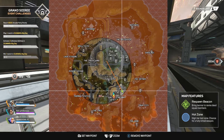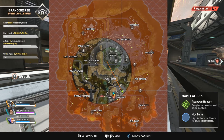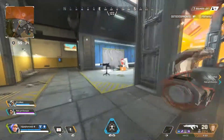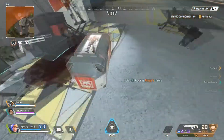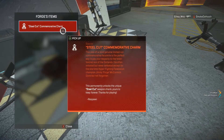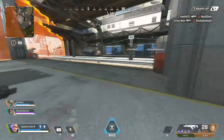All you have to do is land at Sorting Factory, go to the little interview spot, find his death box, loot it. You're going to hear the unlock sound when you pick up the commemorative charm, and then at the end of the game, boom, you'll get the unlock.